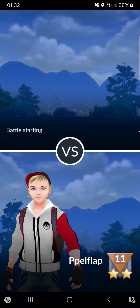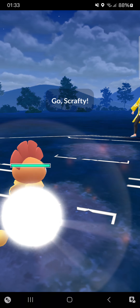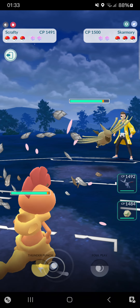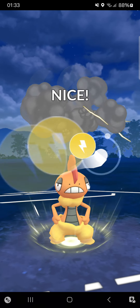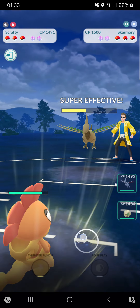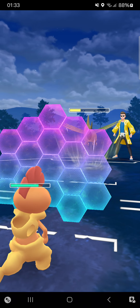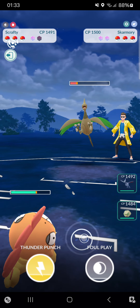Into the third match of the second streak, one win to one loss. Going against 'Honda Fact'. Scrafty into Skarmory - I have got the Thunder Punch, so this makes this lead a lot better. Thunder Punch on Scrafty does some decent damage, absolutely love that. I think I can just Counter down. Going to shield, and I think I can just Counter down. Yes, perfect, love that - made it to a ton of energy.